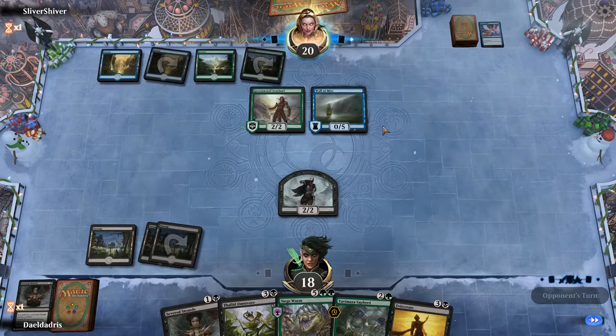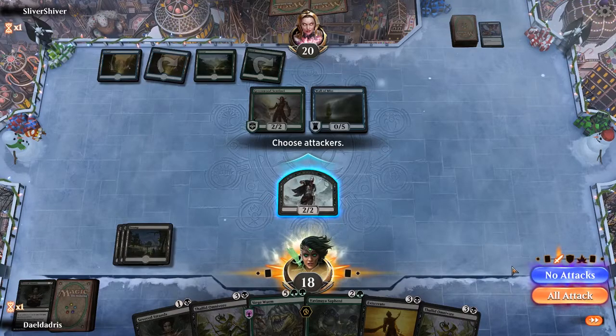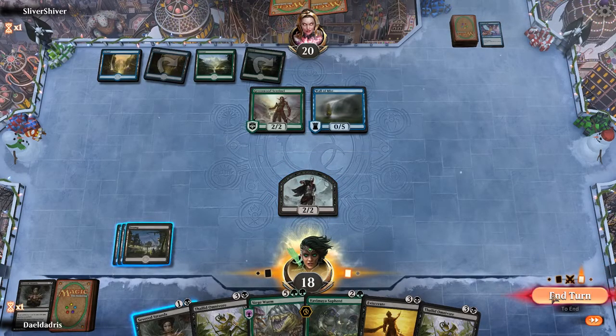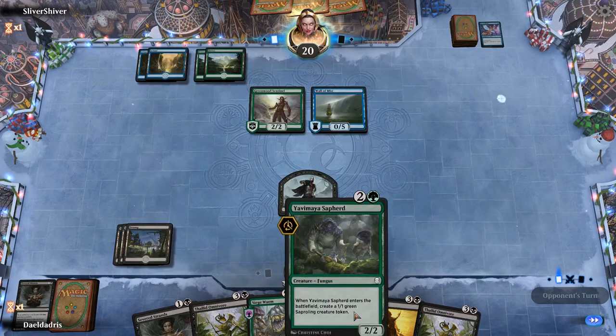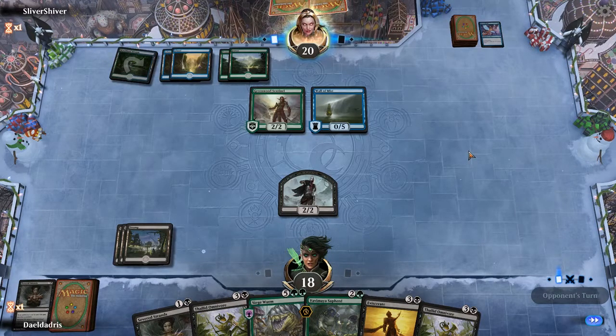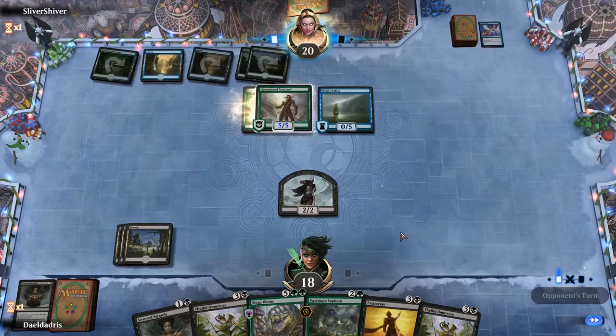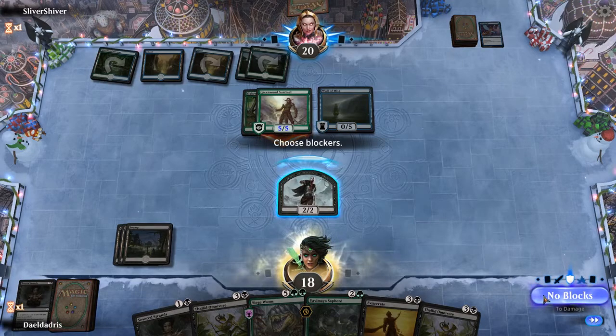So they get a Wall of Mist. This is a pretty unique deck that I haven't seen before. Unfortunately we didn't draw any lands so we just kind of have to skip the turn here. We are still missing a green mana for the Yavimaya Sapherd and the Siege Wurm — we didn't have Llanowar Elves or a Forest in our hands, which is not the best. This looks more like an enchantment deck. Pretty interesting.